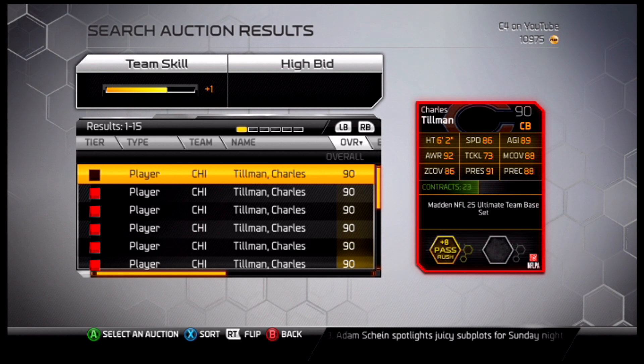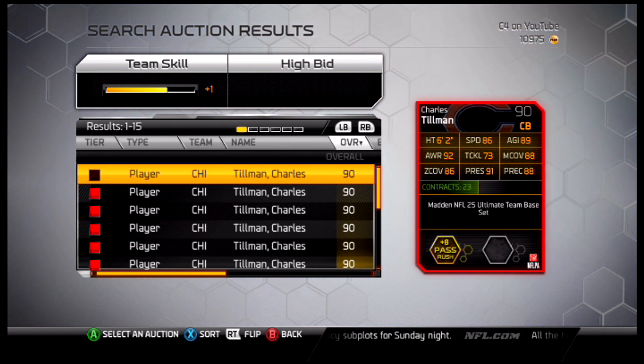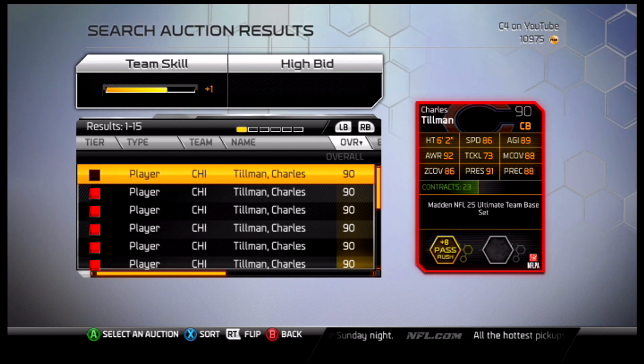Very good tackler. It depends what you're looking for. If you can get a good pairing with Charles Tillman and maybe someone like Patrick Peterson — someone with good speed that can kind of overcompensate — you're going to be looking real golden back there.